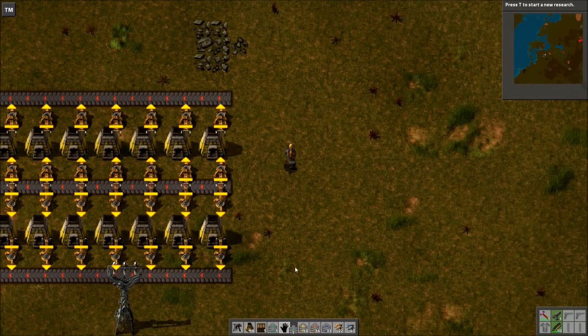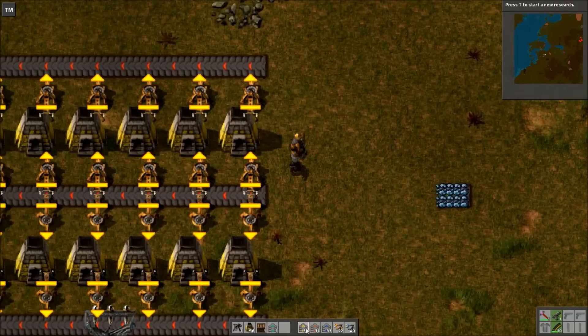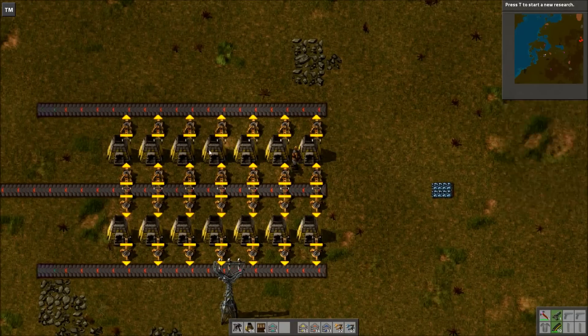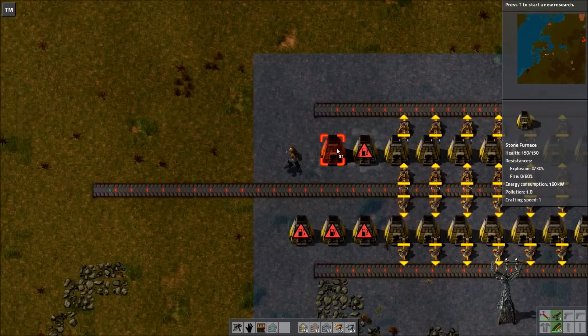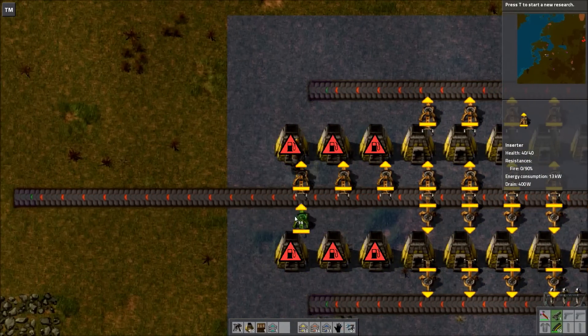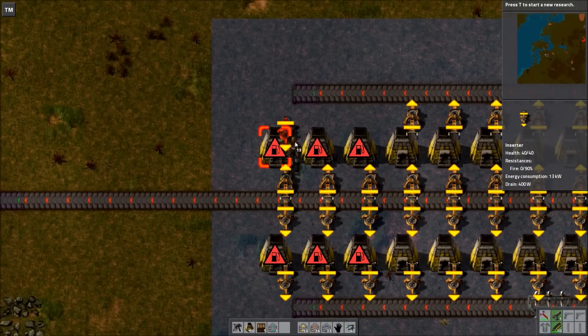Let's go ahead and test this out. Let's take a spawn belt and put it back here — iron ore is fine for this application. It's going to fully compress this red belt. And we're going to see: we have 1, 2, 3, 4, 5, 6, 7 furnaces — we're going to need more. Let's go with 10 and see if that's enough.